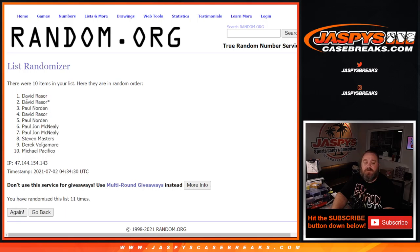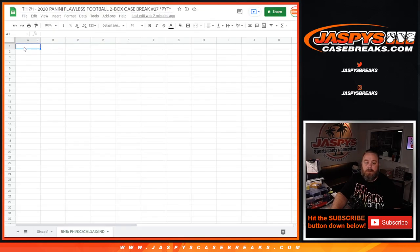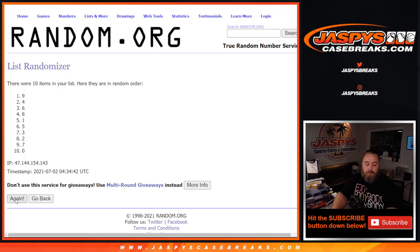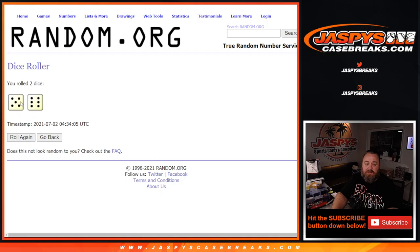After rolling 11 times on both the customers list and the numbers list, the final randomization is complete — numbers end up from zero down to three.